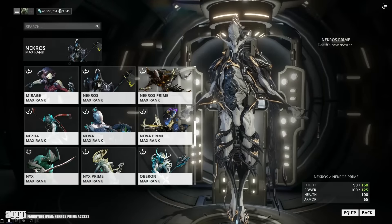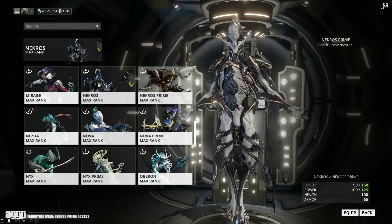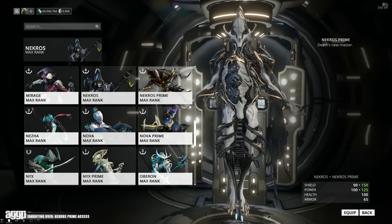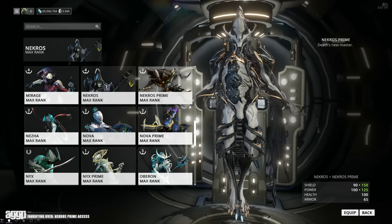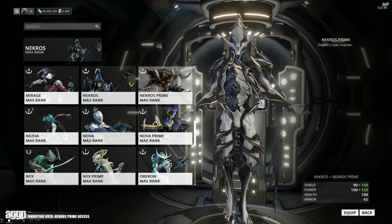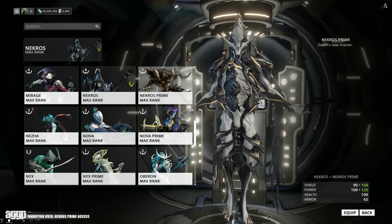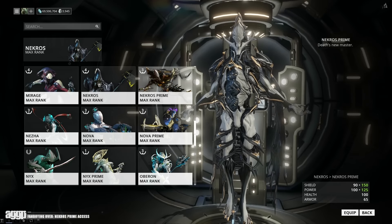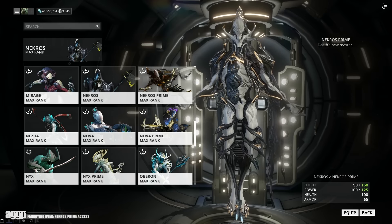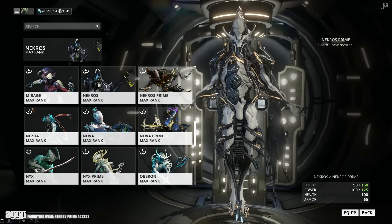Okay, I got carried away with the fanboying and totally forgot to talk about the stats. He's had a boost to his shielding from 270 at max rank to 450, which is actually pretty chunky. However, I usually don't build him for that, but a buff is a buff, right? More importantly, he's also had a boost to his maximum power from 150 at max rank to 188. Just that little bit really helps out high efficiency users, especially those that run Zenurik or Equilibrium. Really happy about that, even if it is a weird number.